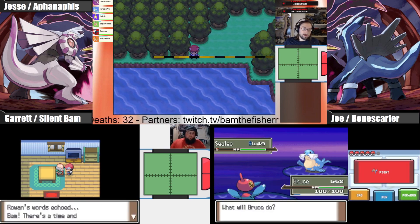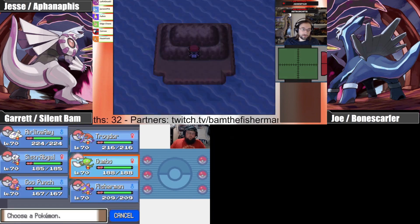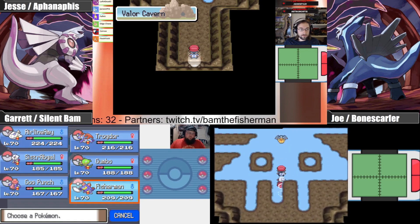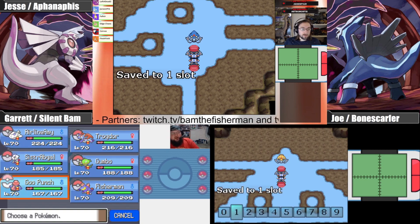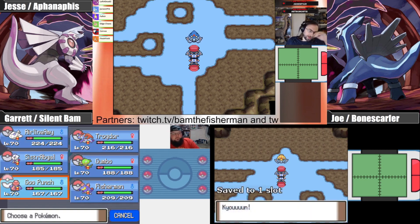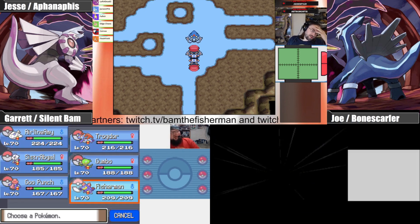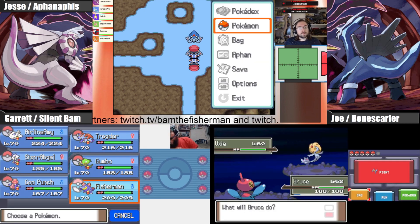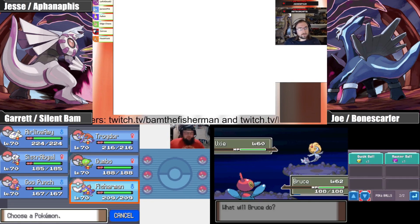At least the swamp is only in one spot. It's just Safari, which is mostly optional — I don't think you had to go far into the swamp to do the Bomb stuff. It's also the route next to Pastoria City, but it's not too much. I feel like you could avoid the majority of it.